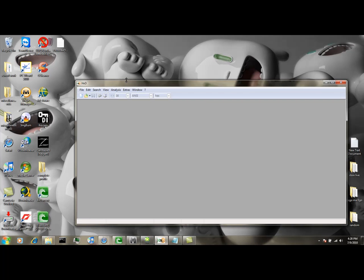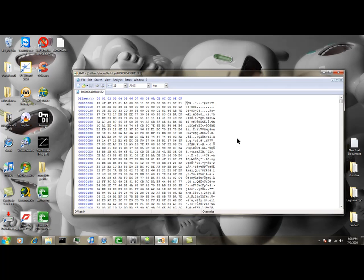Then you're going to want to open Hex Editor, Hex Workshop, whatever you've got, and put it in.